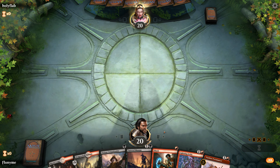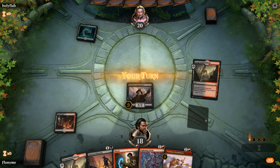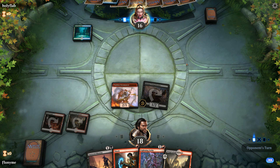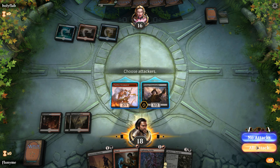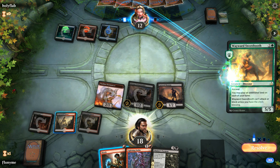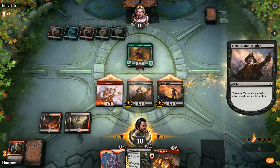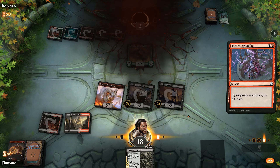Looks like we're playing a pain land on our first turn — not much of a choice, but we do have a one-drop to play along with it, so that's always good. This deck seems to be curving out pretty nicely so far. Trying to get damage through as quickly as we can — we're gonna have to shock that one. And look at that, I think we won — another concede.